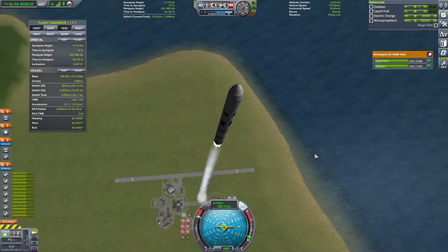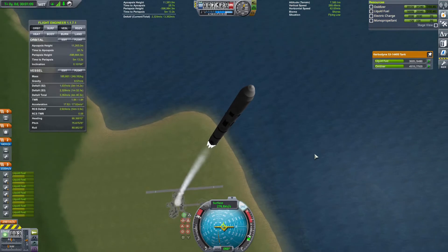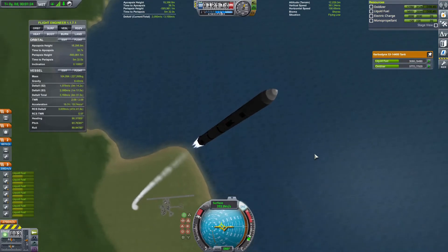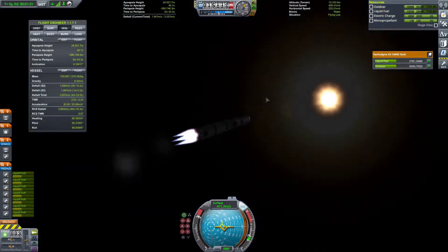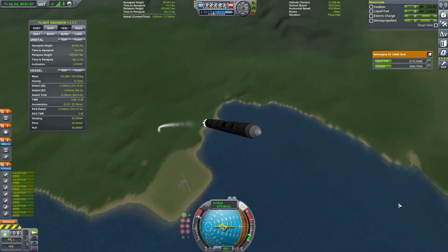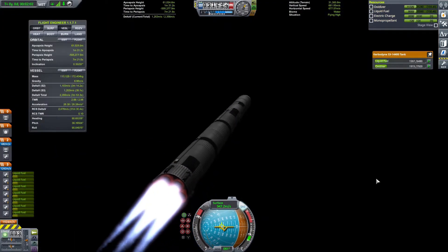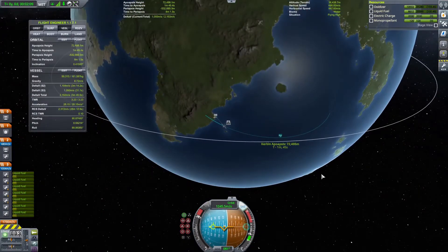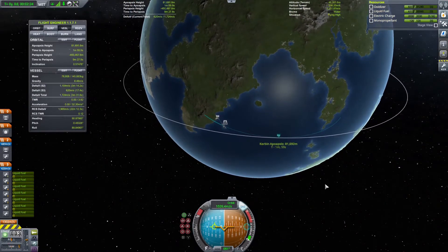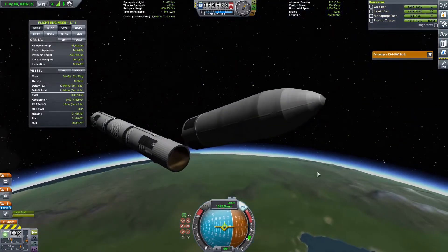I'm going to go straight up initially to get higher as fast as I can with these engines that have lower performance at low altitude. From there it's the same type of flight profile — landing the first stage on the next continent. A lot of the ascent is done with a pretty small amount of fuel, but as you get higher the efficiency of the engines gets better, so you can get a lot of delta-v at higher altitudes as you can see the trajectory growing rapidly as the vehicle gets lighter.